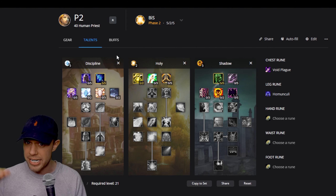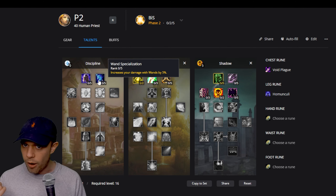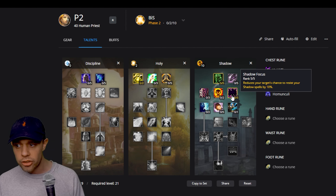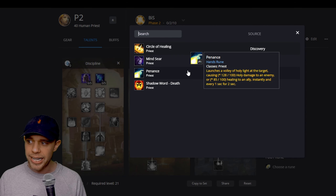We're going to be at level 21 already just using this talent build. At about level 20, you can then respec out of Wand Specialization and go into Shadow Focus, reducing the target's chance to resist your spells by 10%. At this point, quite early on, you're also going to get Penance.